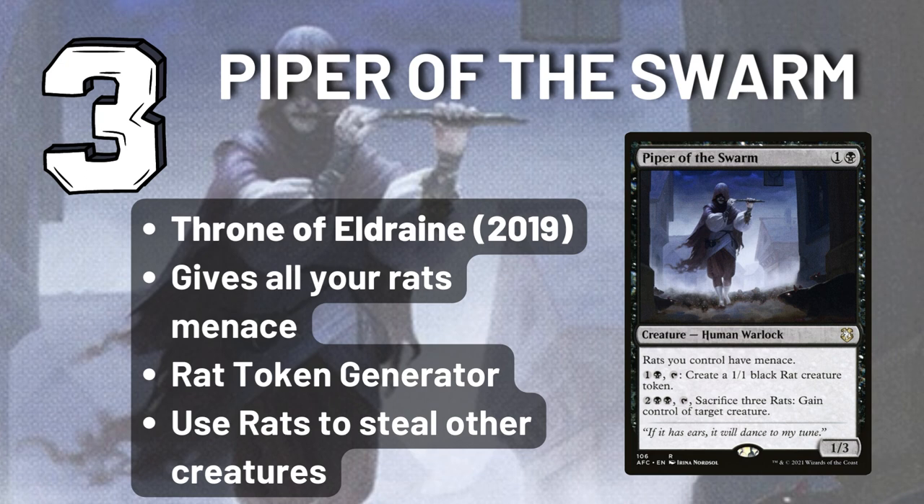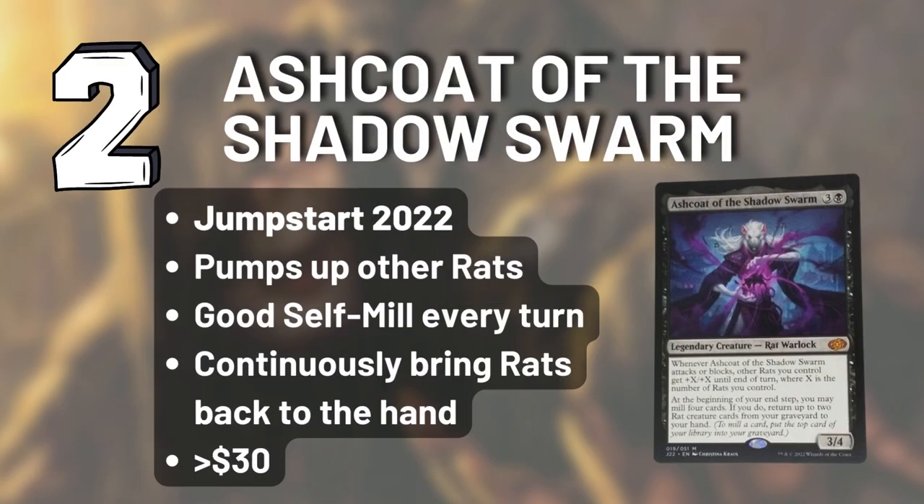For all that value in our number three spot, its top two are even better. In the second spot we have Ash Coat — a new card from Jumpstart 2022. It makes a great new Rat Commander. Ash Coat's abilities let you pump out small rats, help you fill your graveyard with potential rat fodder, and help you bring back your rat friends every single turn. It's hard to think that a single rat card could have more value than this, because it's pretty much doing everything you want to do in a rat deck.